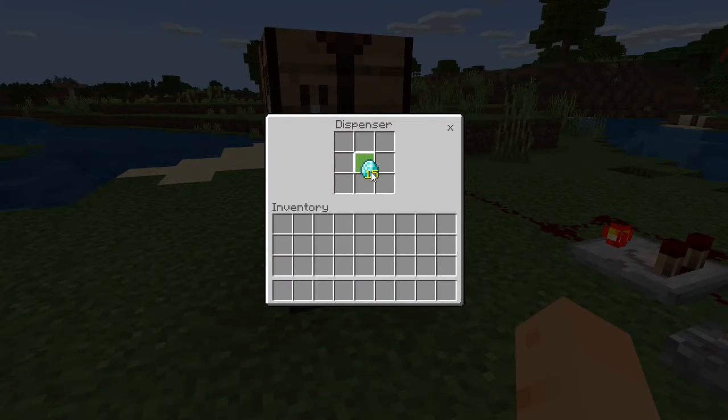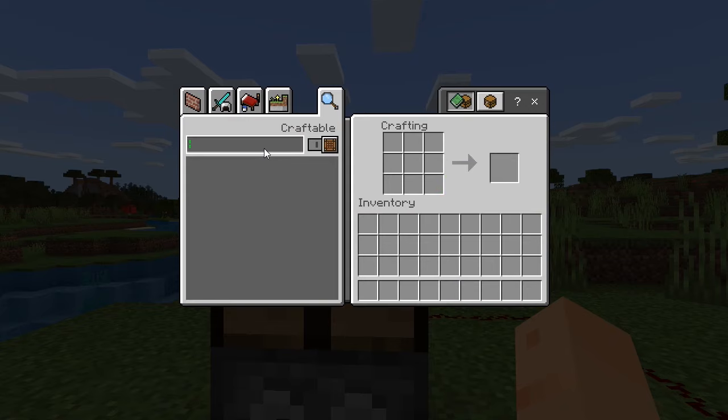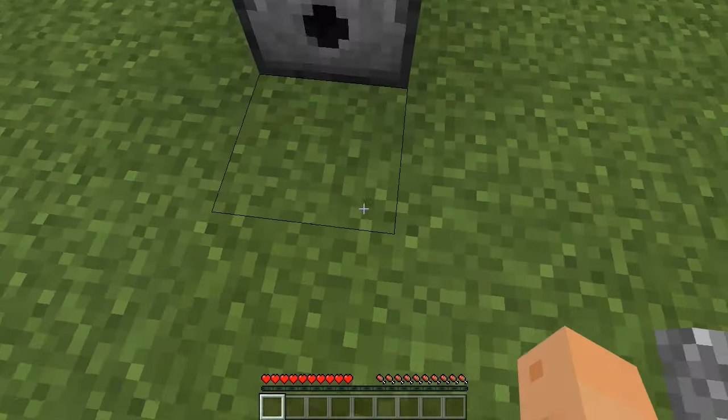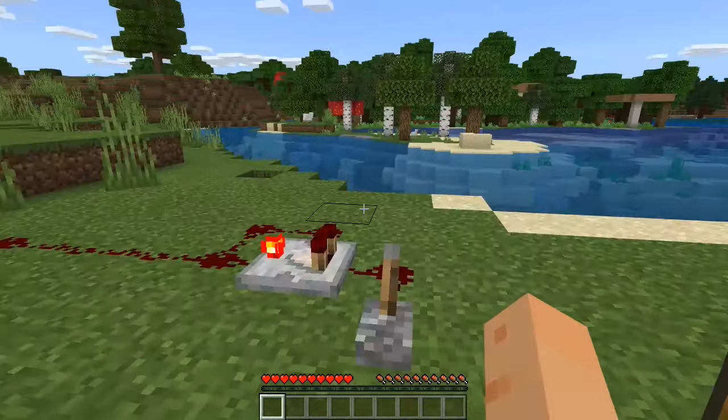Now put your 15 diamonds in here, then go into the crafting table and search for 'block of diamond' so that you have it right there. Escape out of that, and make sure you're standing in front of the dispenser so you can catch what comes out.